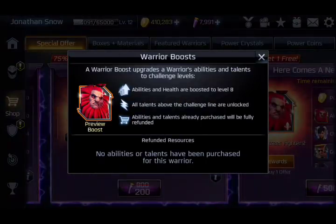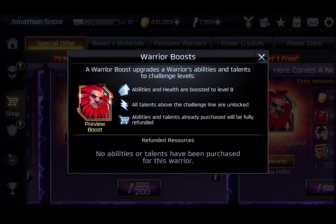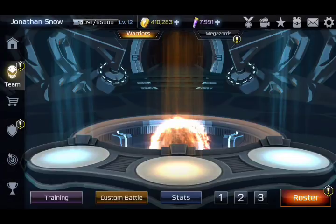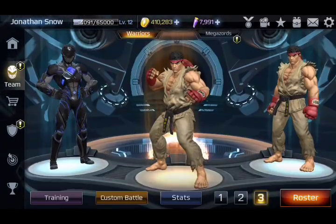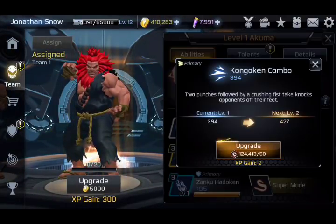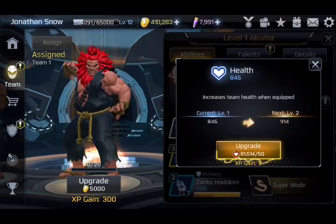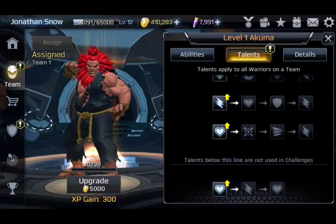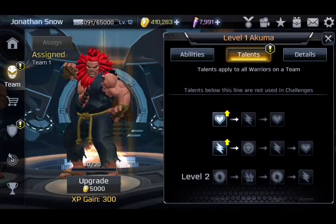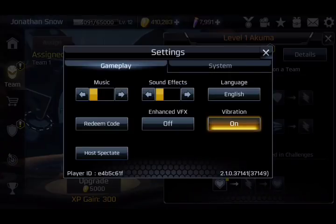Warrior Boost is something very new and I really hope Nway continues doing this. A Warrior Boost upgrades a warrior's abilities and talents to challenge levels, meaning that when you unlock him and do the initial unlock - if you click on him, all his stats like health and attacks are level one right now. If you do the Warrior Boost, they all become level eight without spending any upgrade orbs, which is really nice. It also levels up his entire talent tree up to the line that says 'talents below this line are not used for challenge,' so all of that gets filled up without using any essence, which is awesome.